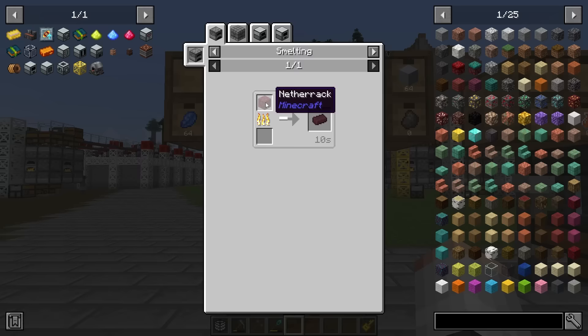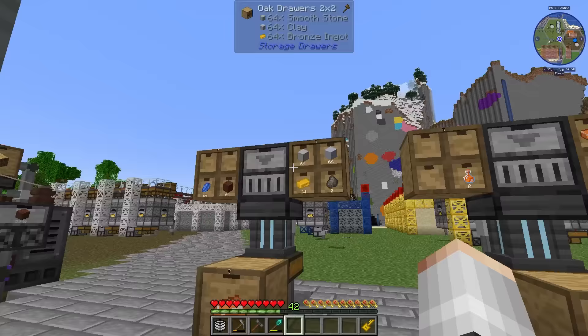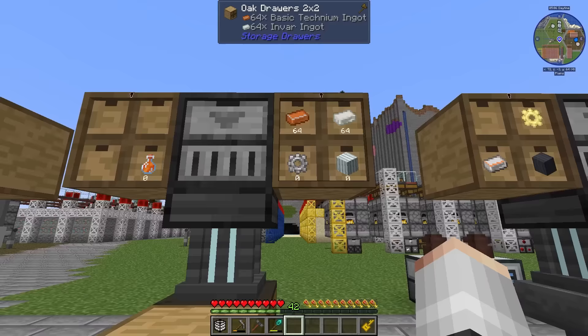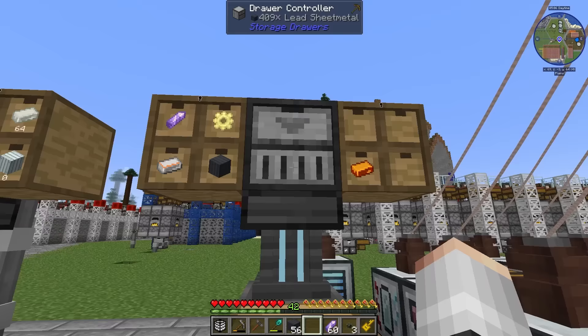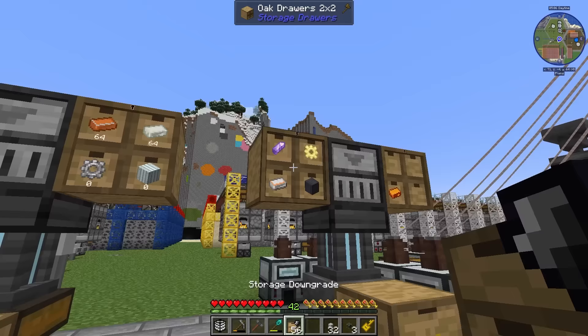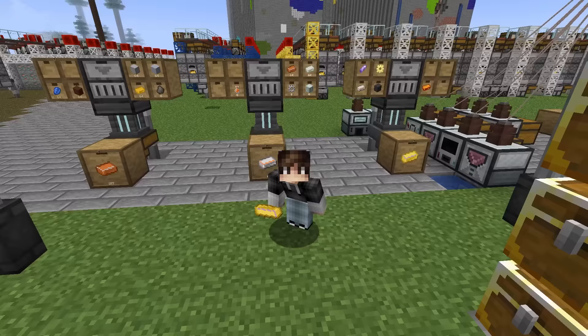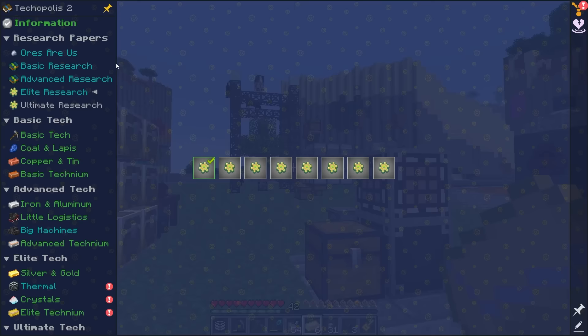The sooner we can get the pyrolyzer unlocked the better. For that we need nether bricks which unfortunately needs netherrack — we have some from initial exploring but not much. We also need a blaze rod, which oddly we can get from metal pressing 5 blaze powder. Anyway, that's basic Technium automated, but advanced Technium needs a ton of steel so we're not quite ready. Now that we have amethyst shards we should be ready to make some elite Technium — and we have it!